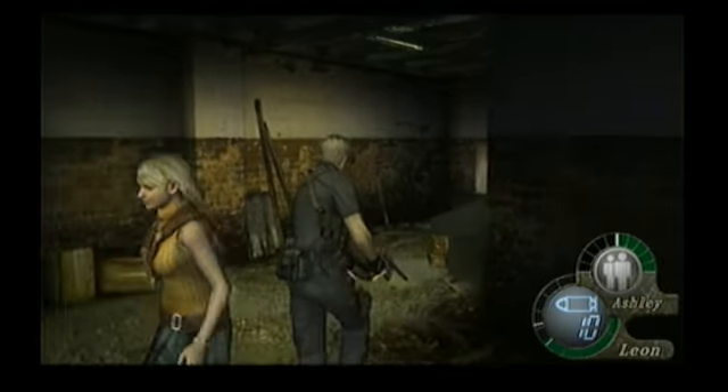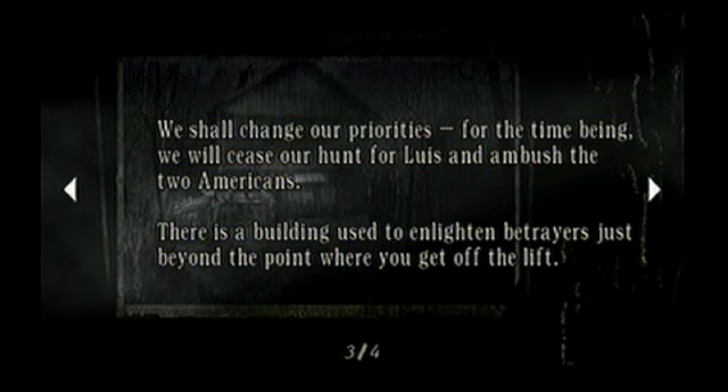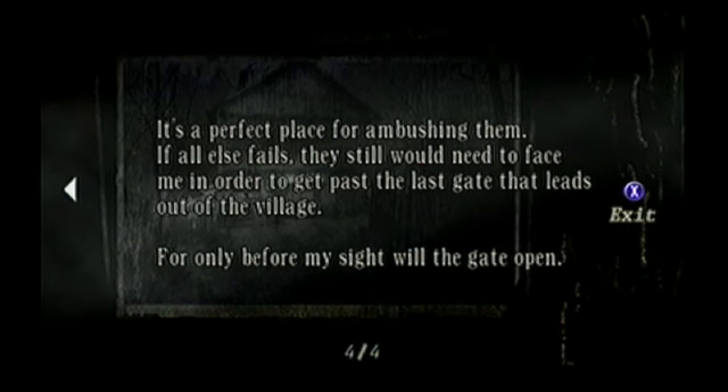The Gigante liked to keep his place nice and tidy — that's why he attacked you. There is a building used to enlighten betrayers just beyond this point, and it's a perfect place for ambushing them. For only before my sight will the gate open. Couldn't read right there, folks. Couldn't read. That's what Tennessee Education gets ya.